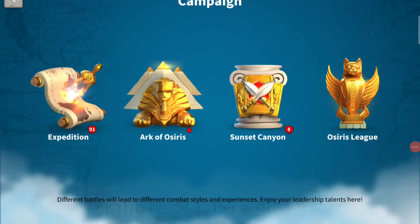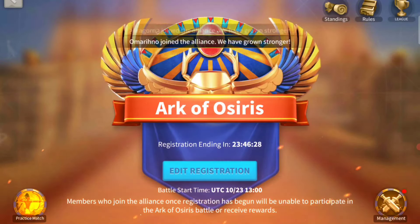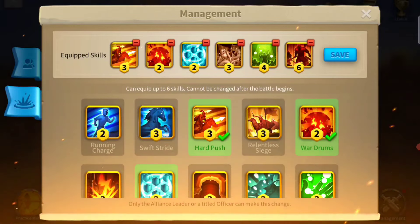It's Friday morning reset, which means we can register for Ark of Osiris. Any titled R4 officers can register you for Ark. When you click on registration you have to choose the time first — various times over Saturday and Sunday. You have to select 6 skills that you want to use in Ark, and you can click the info button to see what each skill does.